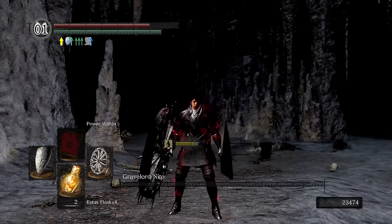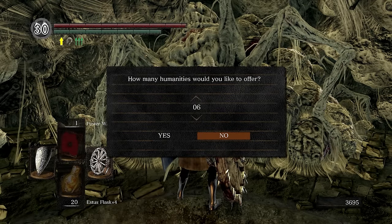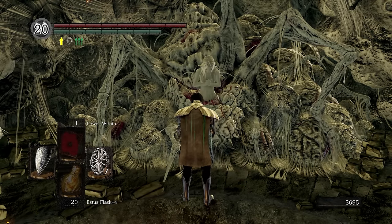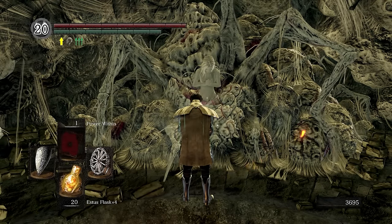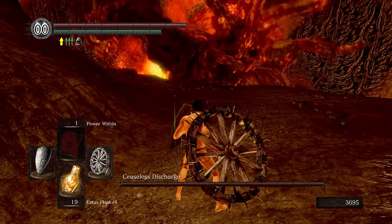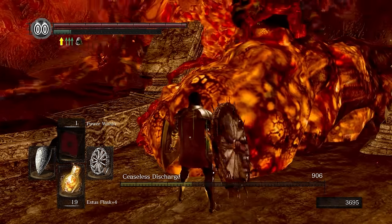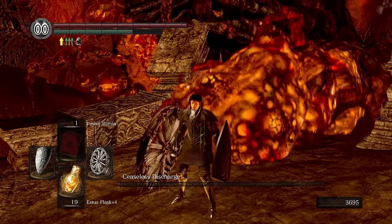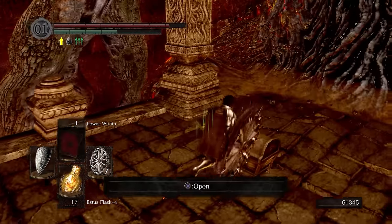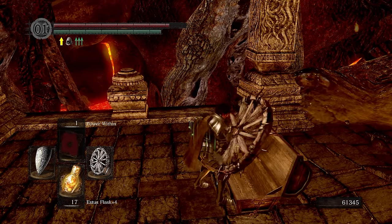Now time for everybody's favorite boss, Bed of Chaos. Make your way to Quelana and offer her 30 humanity to get Covenant rank 2 — with this we can go straight to the Bed of Chaos. But first we need to deal with Ceaseless Discharge. Ceaseless Discharge is very straightforward: grab the robes, avoid his discharge, run back to the entrance, and insta-kill him in a few hits. Gotta love gimmick bosses. With that done, make your way down to the Demon Ruins and get the Large Flame Ember — we'll be needing it for later.